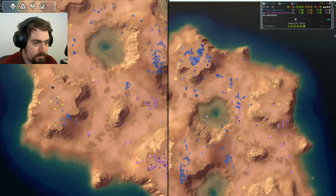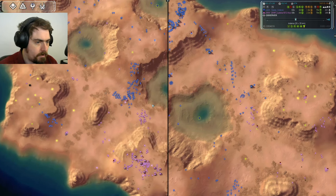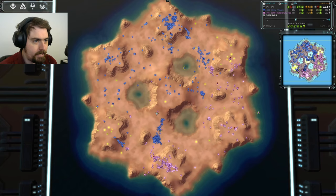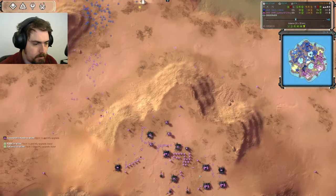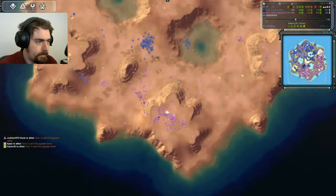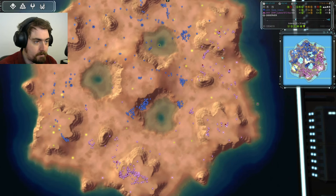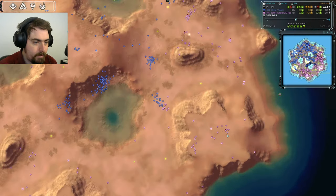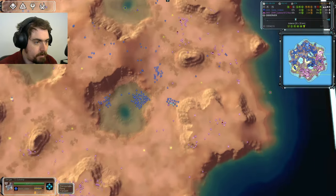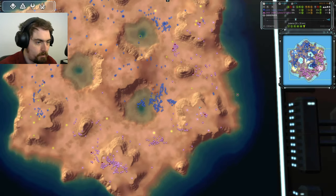Zayla has also hidden his ACU in the middle lake. Jadoka is beginning to pull back. Zooming out for a quick overview, Zayla pretty obviously has air control. But I'm seeing flak rolling out for Jadoka in several places, so if he continues he might be able to defend. However, there's very little flak up here and it's going to take time to come out. This is a big horde of gunships from Zayla but they're idle — he needs to get out and shoot things, destroy that factory.